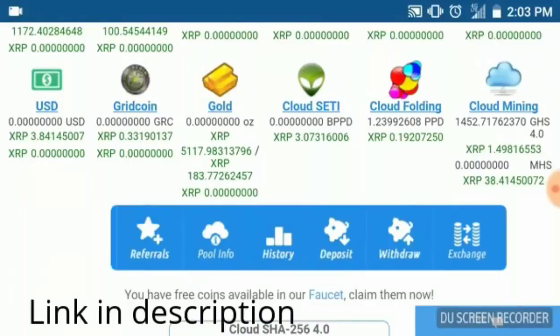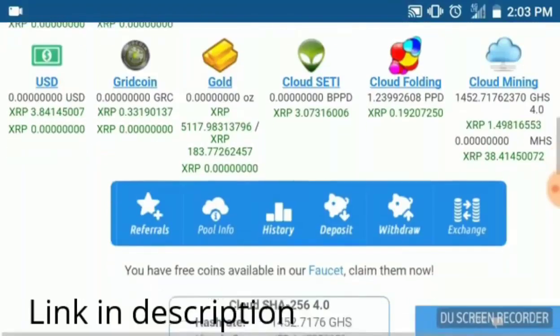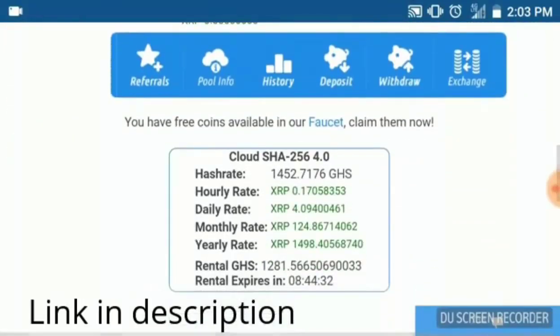On the last video I did, I was talking about cloud folding, PPD, and how we could use that to help us build up GHS. So what we're going to do now is just a quick tutorial on what to do with this little extra bit of coin that we have.